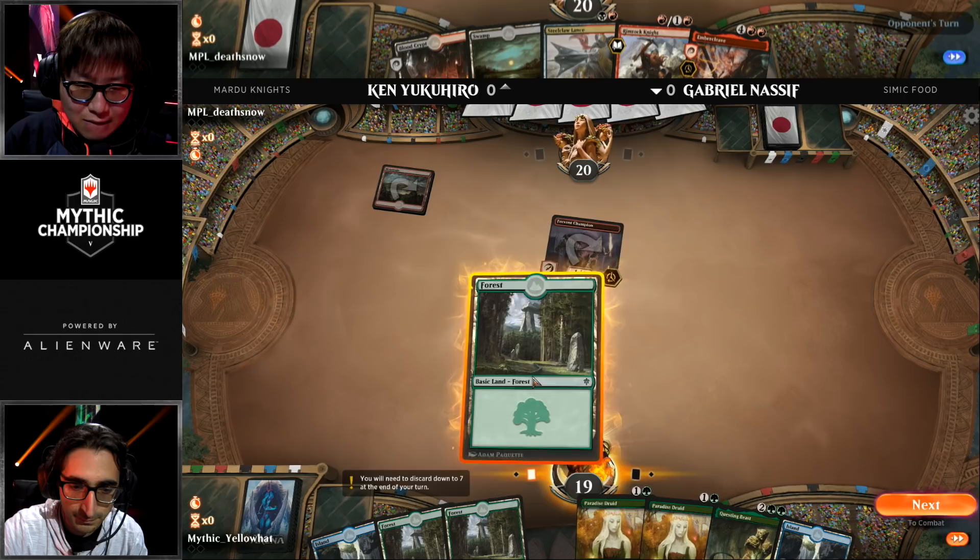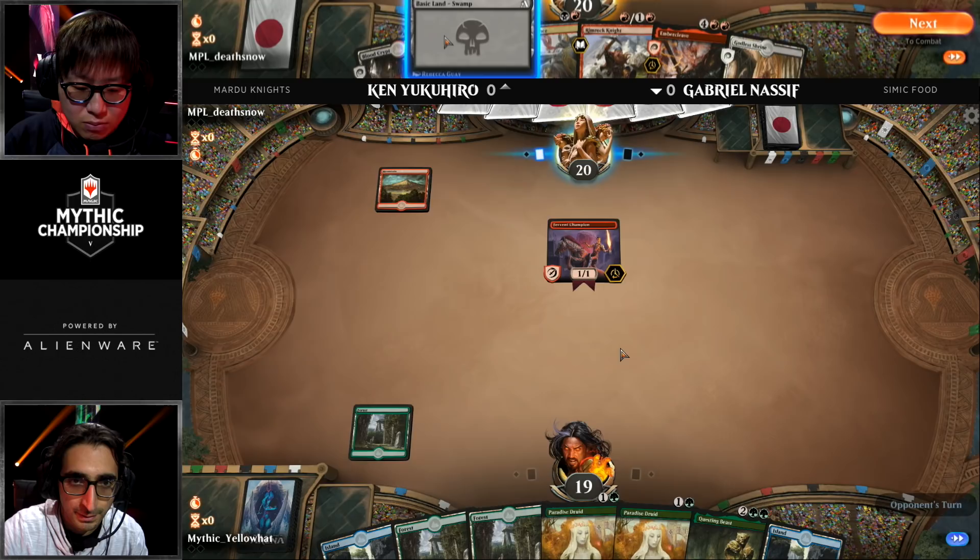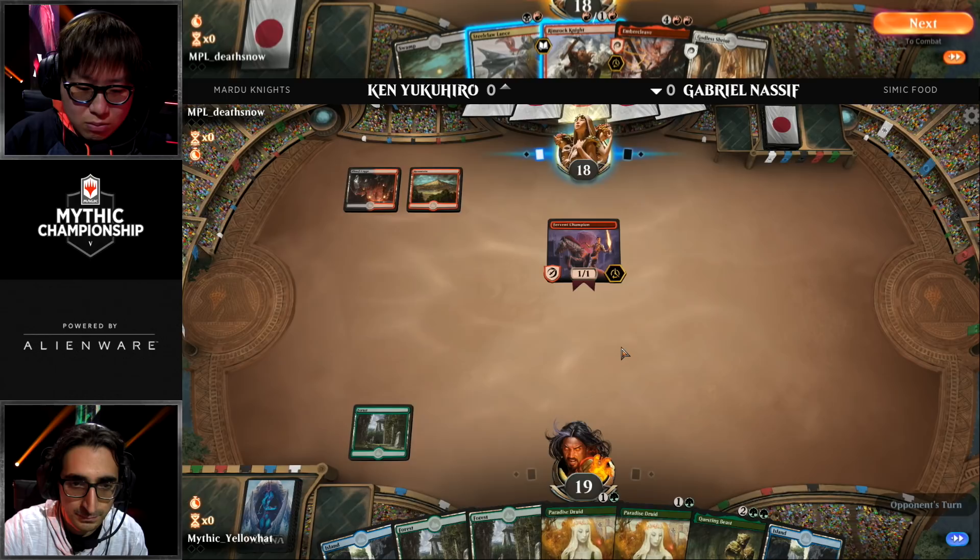It can do things like Rotting Regisaur plus Embercleave, which is already 8 power of double-striking trample — that usually just ends the game after any decent strike. If you get Rotting Regisaur with Embercleave, you are not going to get another turn usually. Ken built this deck all in, making no apologies for it, and it hits hard.